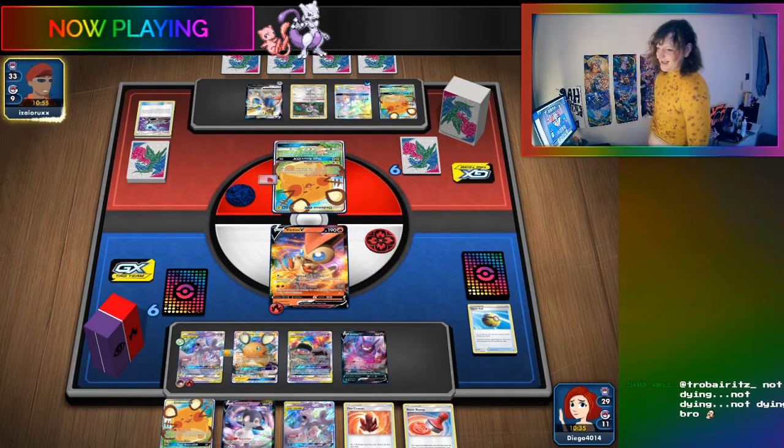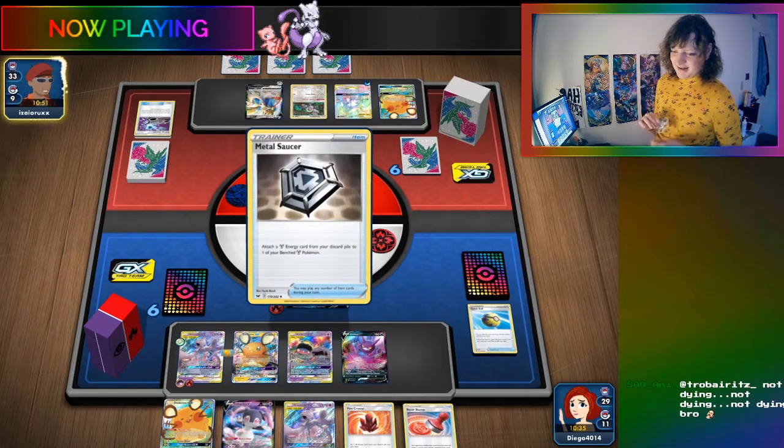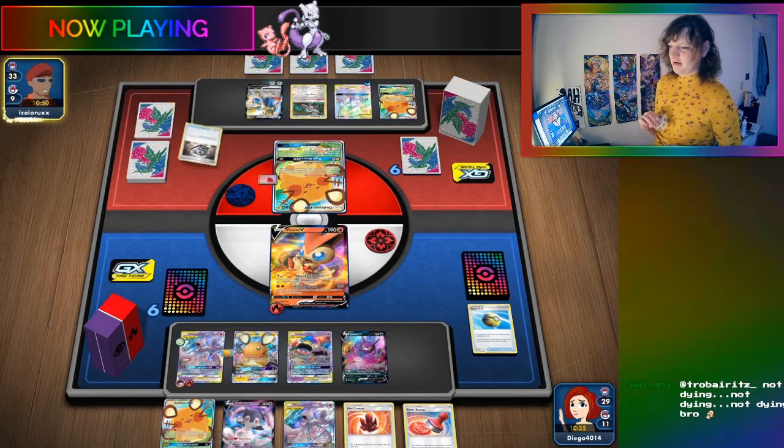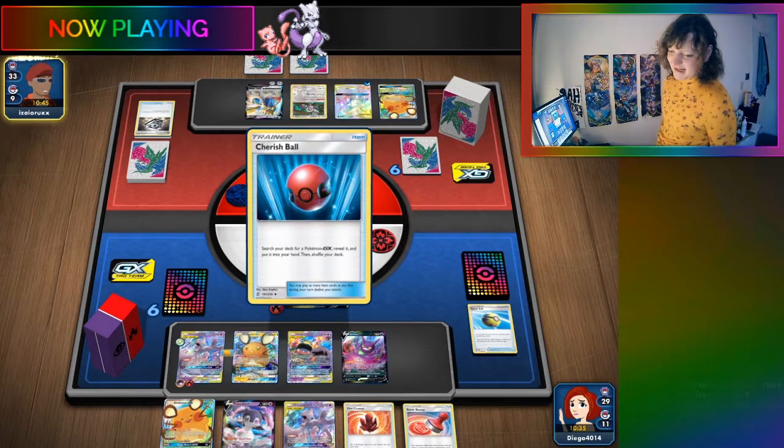You could just play Dedennes and end up discarding them for the ability - but you don't get to choose what you discard when you have a Pokemon on the bench. Maybe Giovanni's Exile could work.